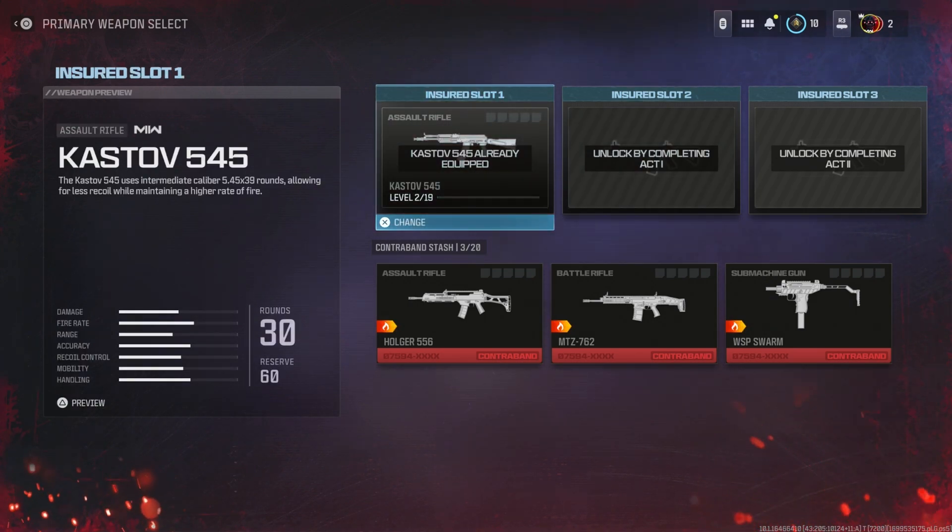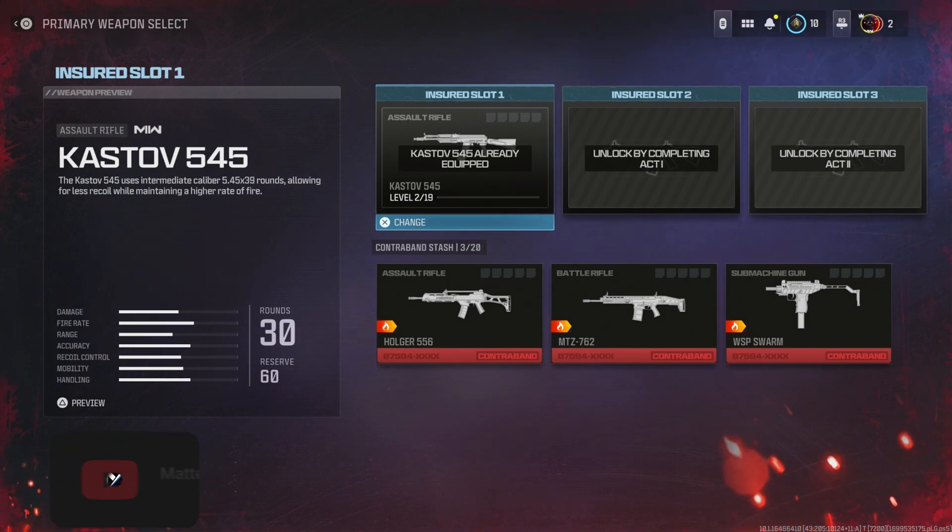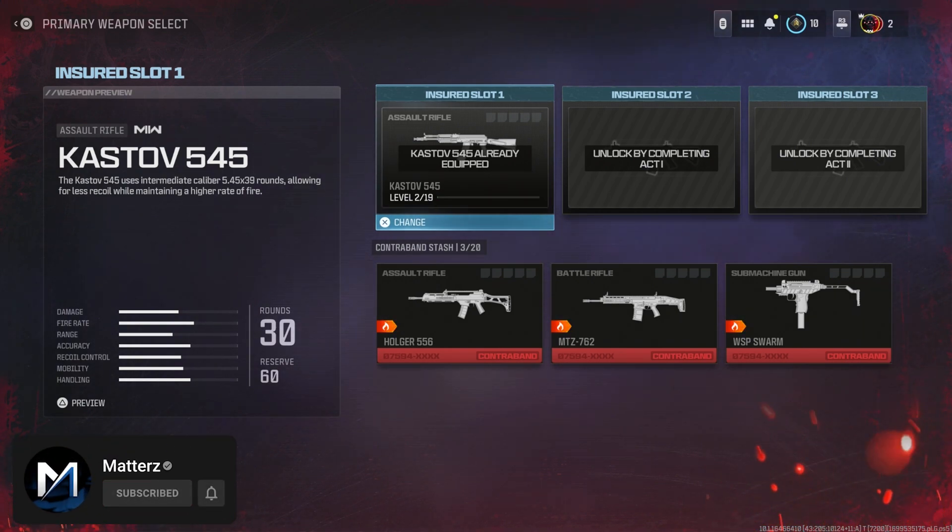You can literally unlock any weapon in this game by just doing that method, which is so simple. Anytime a new DLC weapon comes out, that's how to unlock it the easiest and fastest way. You do need one person that has it already, but in my Discord, anytime we have a new update, we'll make sure to get as many people the new weapons as possible. Join the Discord — links are down below — to instantly unlock any weapons you don't have, for the game launch and future DLC updates.